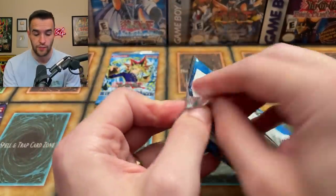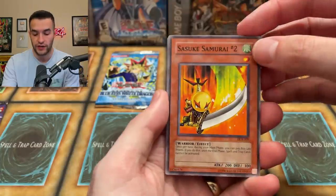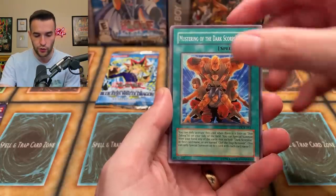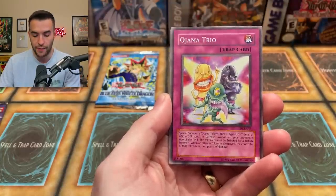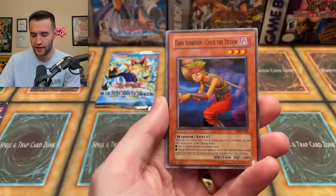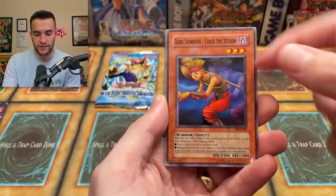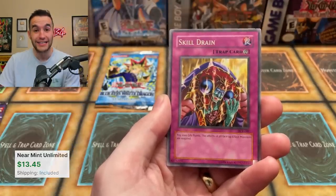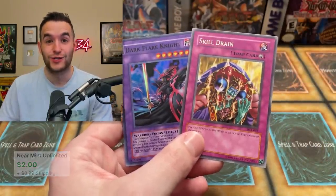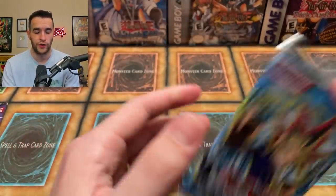Two packs to go — this has turned out to be a pretty awesome opening. Dark Crisis final pack — still no foil but we pulled Skill Drain and Tsukuyomi, probably the best two rares in the set. Can we pull a foil to end it? Sasuke Samurai, Twin Swords of Flashing Light, Trice, Mustering of the Dark Scorpions, Altar for Tribute, Ojama Trio — there they are playing chess — Dark Scorpion. And then another Skill Drain back to back! And the last card is a Dark Flare Knight super rare. So we got a double Skill Drain and a super rare Dark Flare Knight — this has been an insane opening!